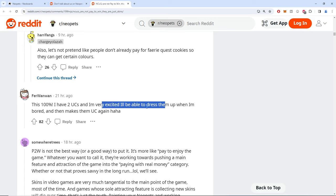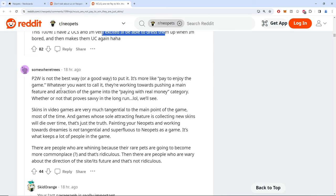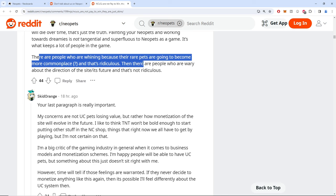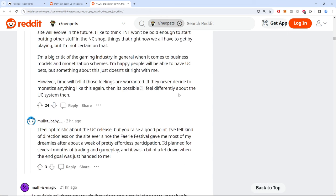You can't dress UC pets — you can just use backgrounds and foregrounds, you won't be able to put clothes on UCs, that's what they said in the AMA. For me, if the price is right I'll get a Maraquan Gelert or Royal Girl Shoyru — super cute, great art, fun design. That's my legit take: the art looks really good and I want it on my profile when I click it. I don't care if you have 40,000 or 10 of them — I just want cool art.